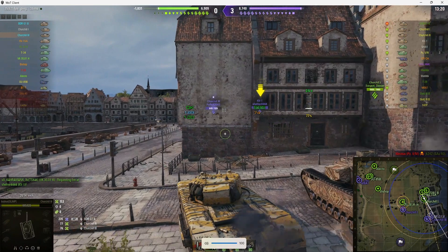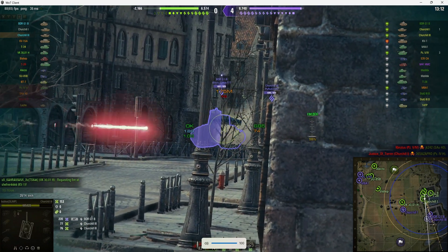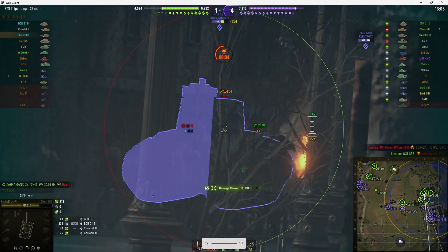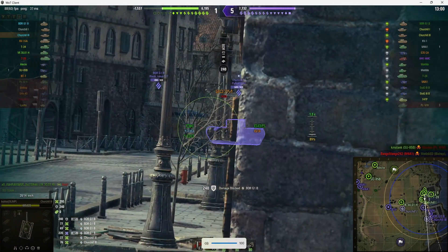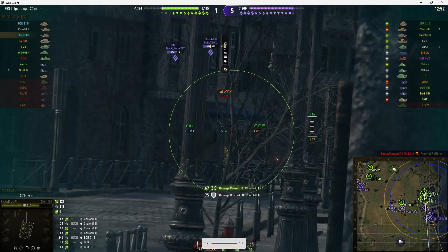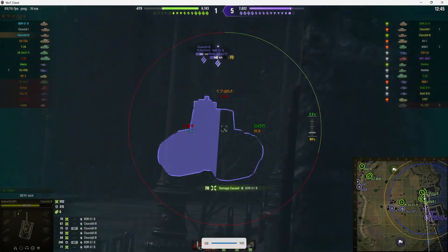The Churchill I, which we just saw near the centreline, actually had a 75mm howitzer mounted inside the vehicle, but it wasn't very effective and it did have problems. The Churchill does have problems with the armour, but you can see he's side scraping there and the enemy is having difficulty penetrating him. He blocked that shot from the BDR, the second shot, and even blocked a shot from another Churchill III. He's racking up the damage with this shot because of the way it fires so quickly.